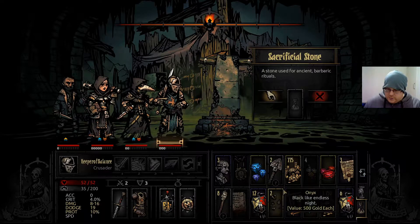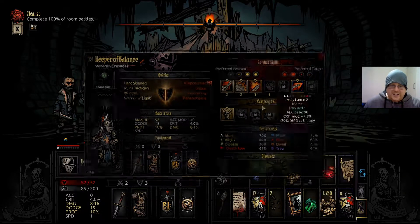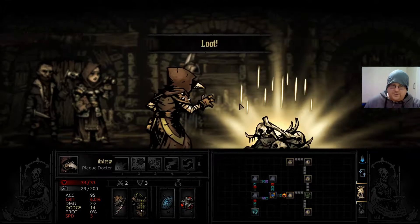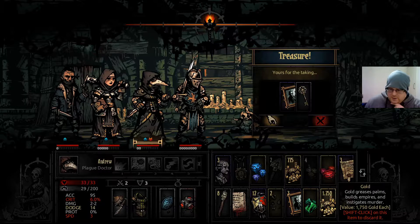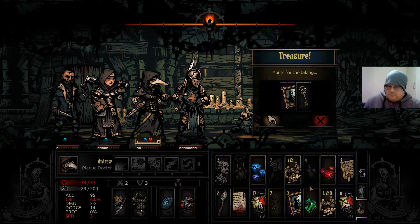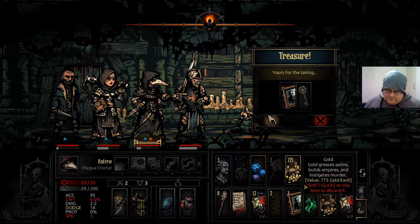Sacrificial stone — what do you reckon this would use? I'm just going to inspect it. You got disturbed — that's a lot of stress! Did not expect that. It's a 50% chance of stress plus 50, though interestingly it's got 25% chance of purging a negative quirk. We can't get all of these. We can only hold three portraits — this annoys me. We're not going to use the key and everything else stacks.